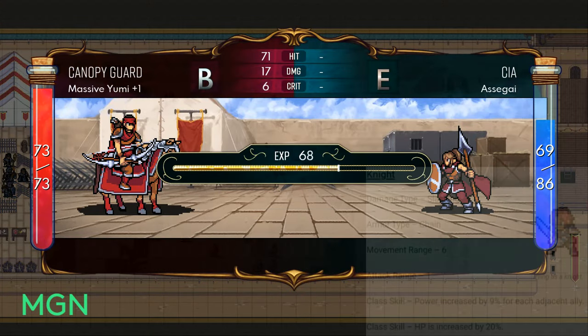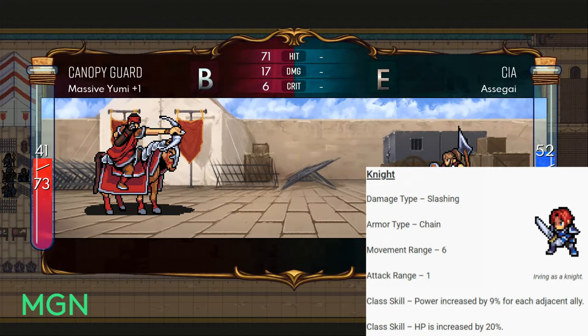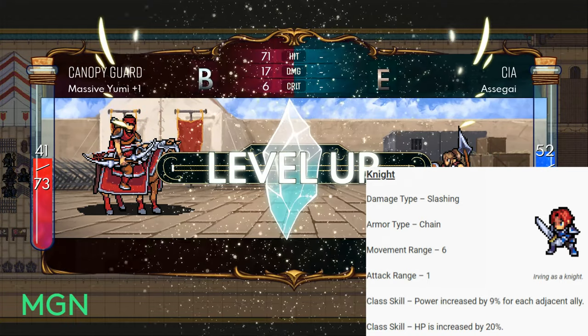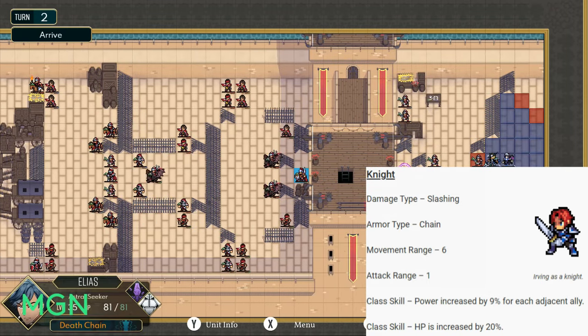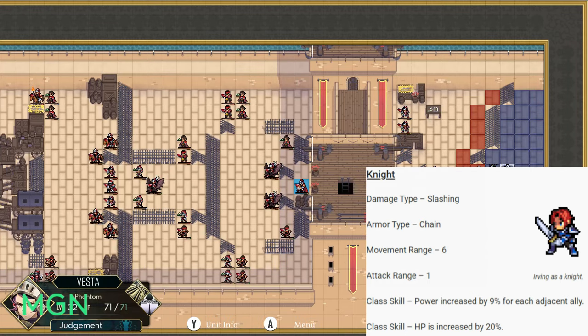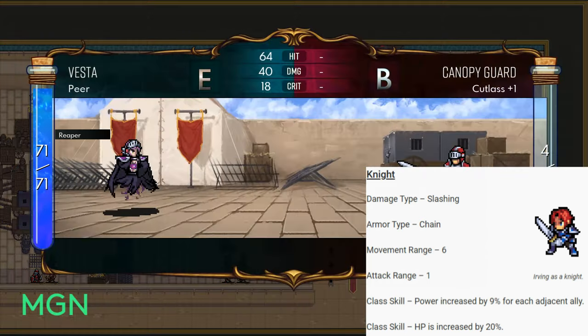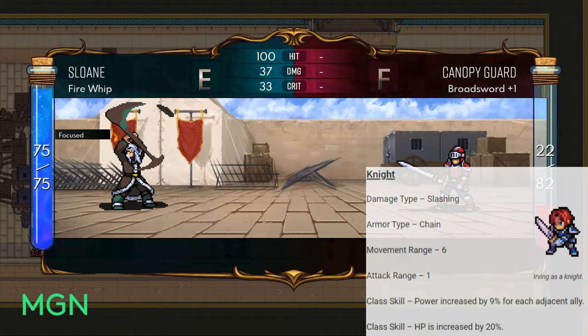At level 10 you have 4 options to promote your Warrior. The first is Knight — their damage type is also slashing, armour type is chain, they gain an additional movement range at 6, and attack range stays at 1 in melee. Their 2 class skills are: power is increased by 9% for every adjacent ally, and HP is increased by 20%. That's a pretty big chunk.